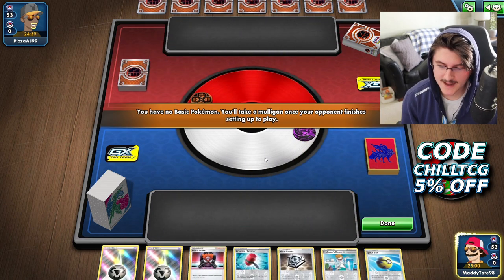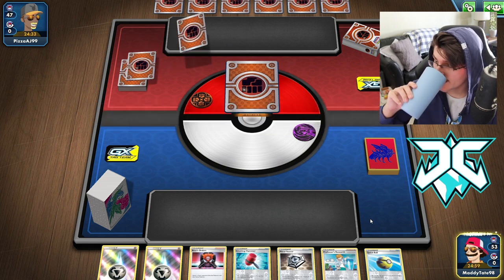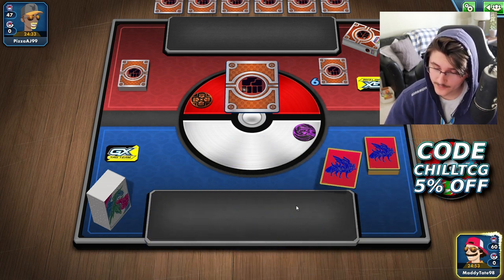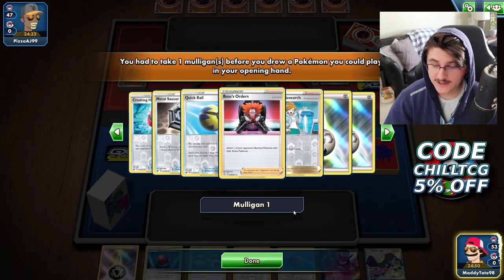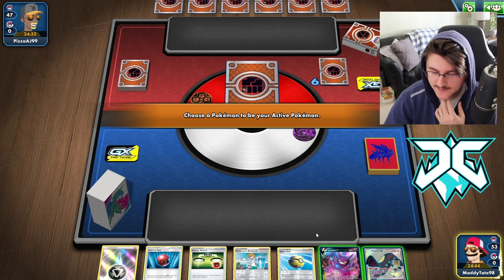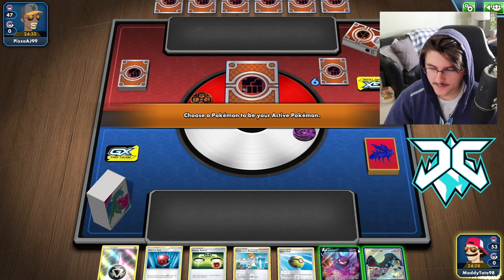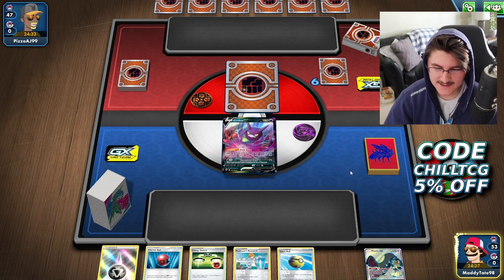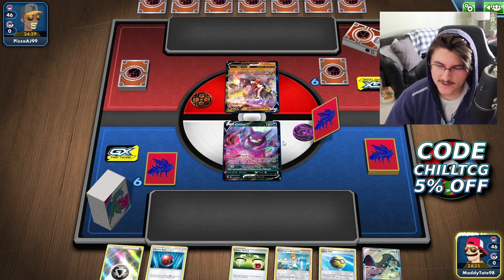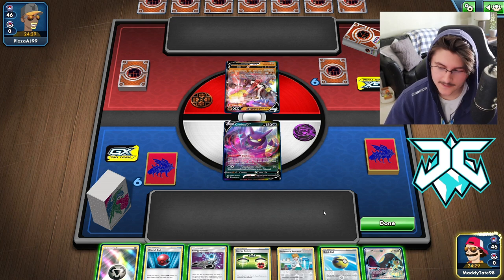He's going to let us go first. We are going to mulligan, even though our deck is entirely basic Pokemon — sometimes it happens. It looks like we're starting with a Mawile GX and a Crobat, which is not very good. I don't know which one I'd rather start with. We have three Dedennes in our deck, a Research in hand. We're going to start with Crobat. It looks like we're playing a Fighting-type deck, so maybe that wasn't the best option, but the weakness isn't too bad. Looks like we're playing Single Strike Urshifu as well.